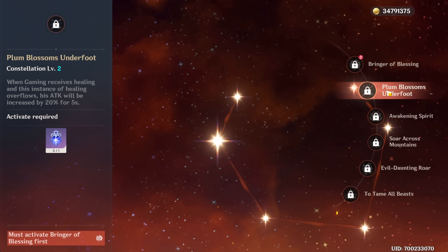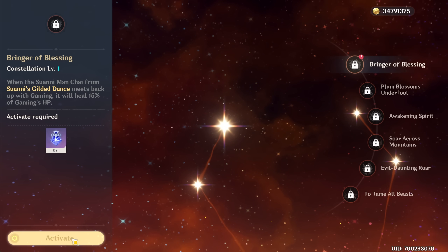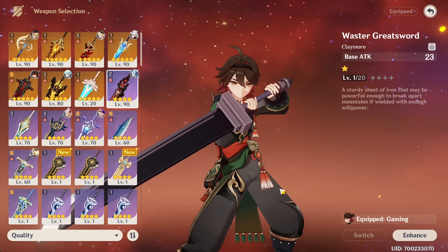I haven't decided which constellation I'm actually going to get him for the showcase. I think C2 is generally fair for a four-star because then god modes are always C6 for four stars. Moving on to build — which weapon should we give him?